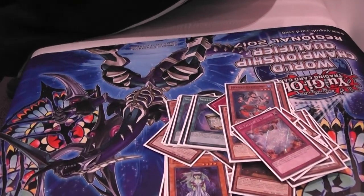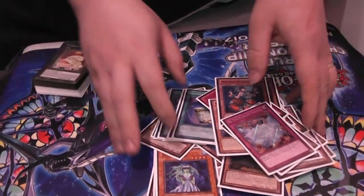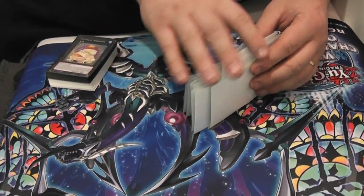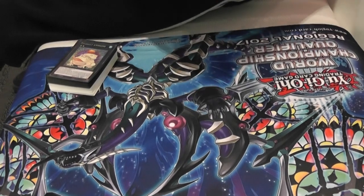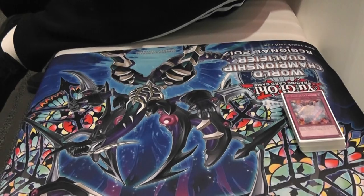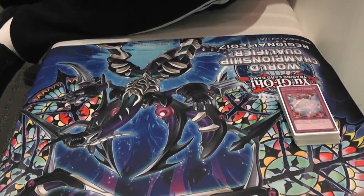Would you make any changes to the main deck going forward? I noticed you main deck Gamma Seal, but some other Mermel lists have opted to just side it. Would you keep it in the main deck going forward? Yes, I would. It only came up a few times. I had to play against Patrick James, the Blue Ice player, and it helped me break an Infinity board. He played through Max — if he would have had Emptiness, he would have won, but he didn't. I was able to get rid of his Infinity and break his field because of that.